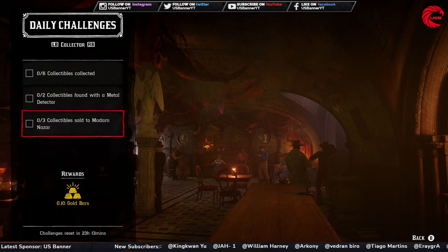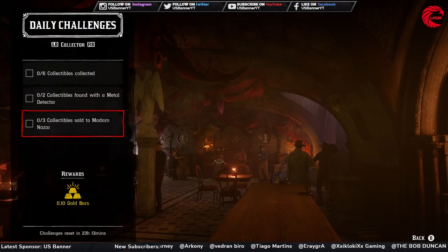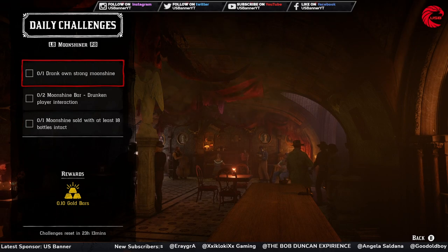After that, you have to sell three collectibles to Madame Nazar. You already know where she is — here is the location for Madame Nazar beside the Twin Rocks. Go there and sell three items to her.